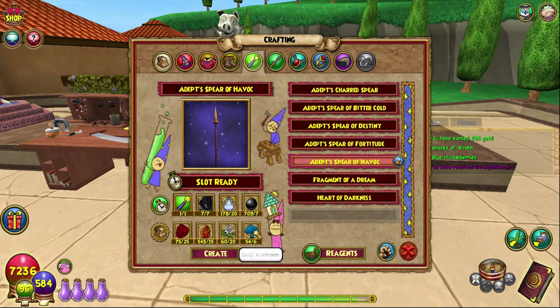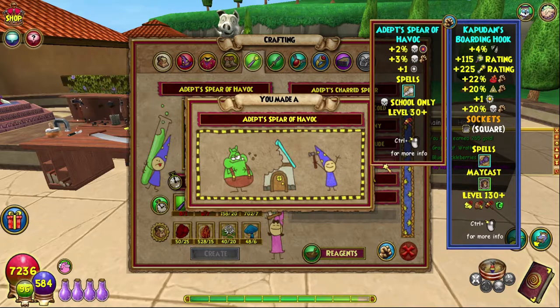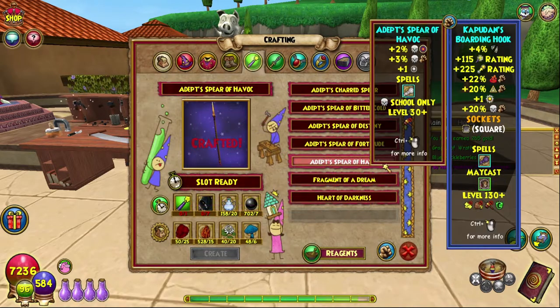Deep Mushrooms — good luck, they're really really annoying. In Vestrilund I think there's a spawn where you get Black Lotuses, so you can kind of get them at the same time. Anyway, let's craft this one — it's not particularly good, but it gives two percent death accuracy, three percent death damage, and a pip.